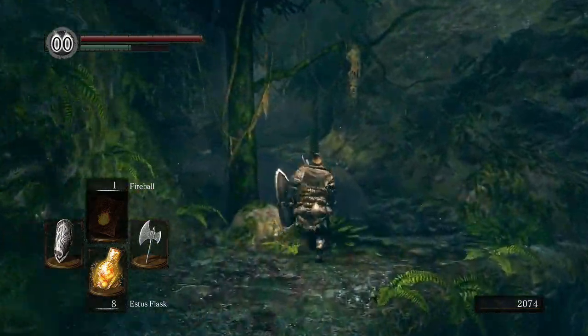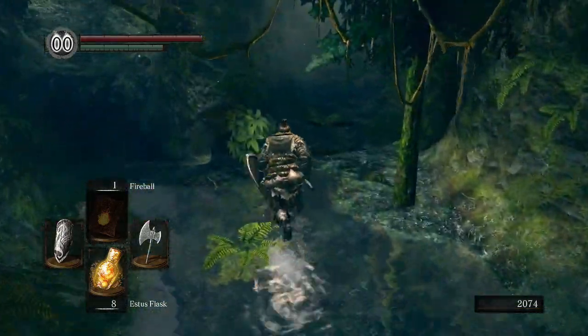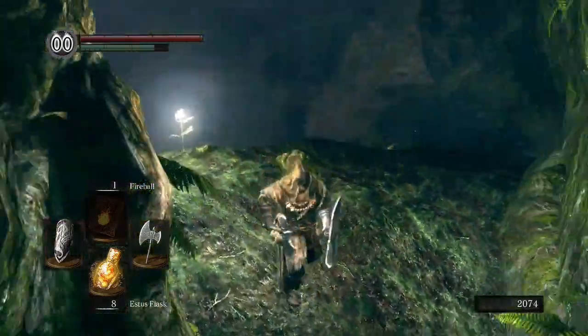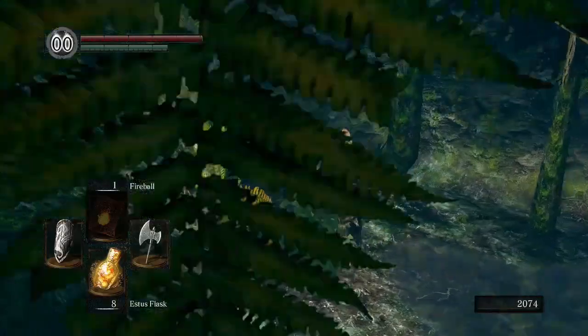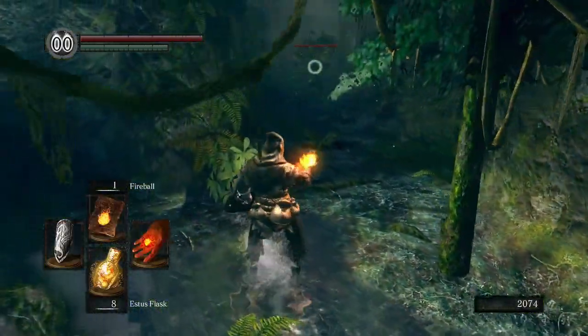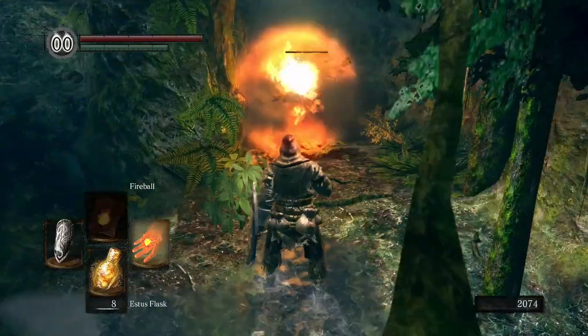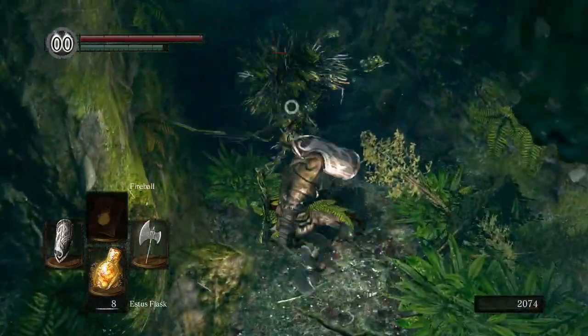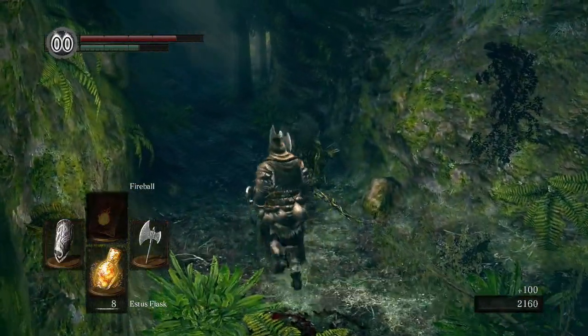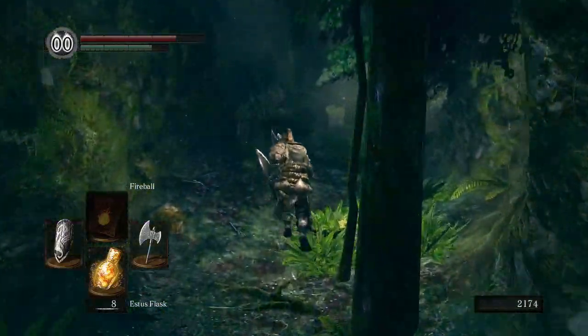We're making solid progress — defeating three bosses in the first two episodes. You can also go here, but let's just use the last fireball; I just want to get back to the blacksmith. I don't know about the axe — well, I do know something. I don't think we're going to use it for the rest of the playthrough, but we'll see.